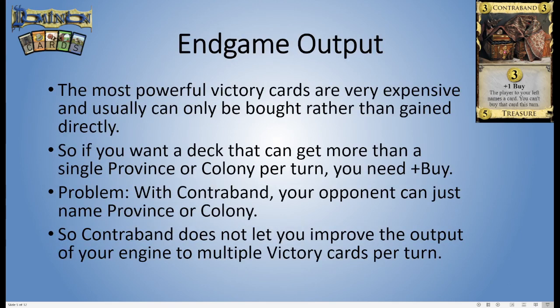One of the big things with plus buy is that it really helps you get up to double province turns — the most powerful victory cards are very expensive and usually the only way you get them is to buy them, so you need plus buy to get more than one per turn. But the thing with Contraband is that there's no restriction on what card exactly they can name, so they can just start naming Provinces or Colonies, and then you can't buy them anymore. So you can't really use Contraband as a way to get up to double province or double colony turns.